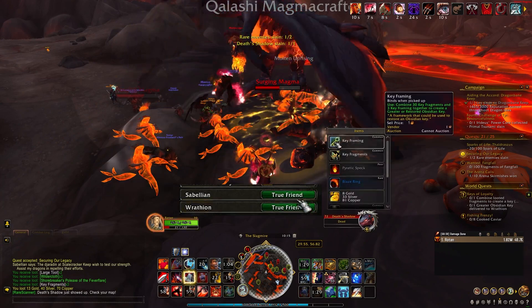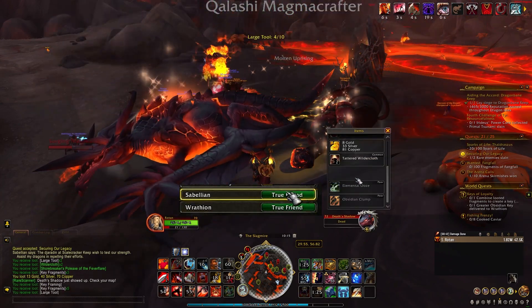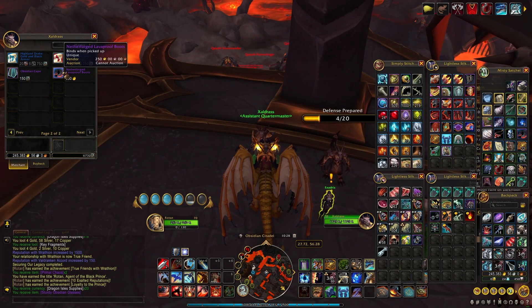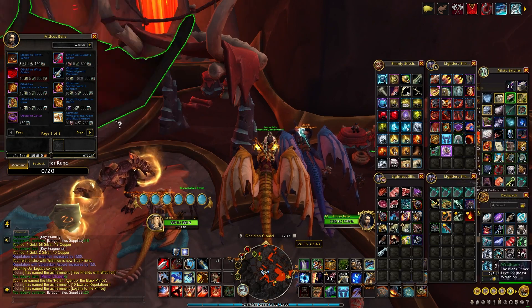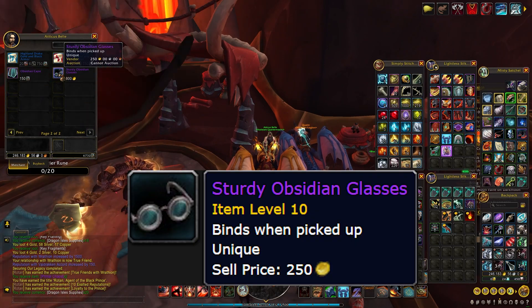When you reach true friend status, the rep quartermasters will have a new secret item available to purchase. From Sabellian's quartermasters, Samya Inkling and Zaldras, you can now purchase Netherforged Lava Boots for 800 gold. From Wrathion's quartermasters, Lorena and Atticus Bell, you can now purchase Sturdy Obsidian Shades, also 800 gold.